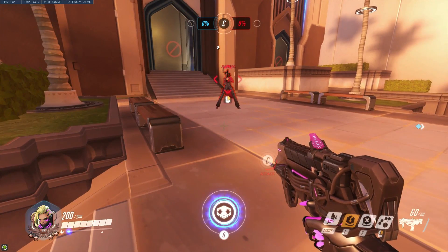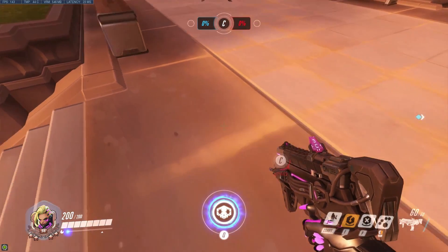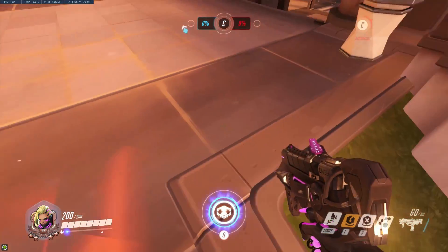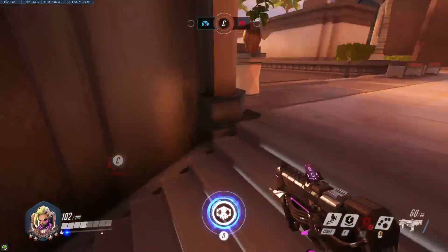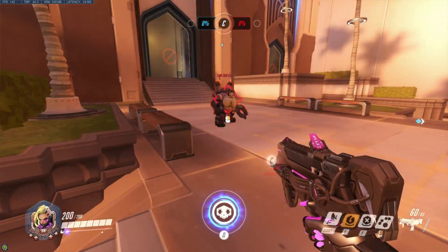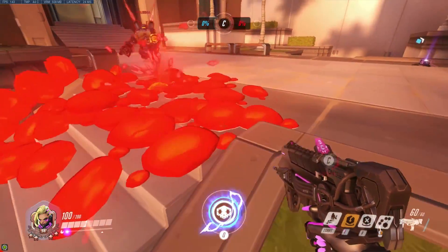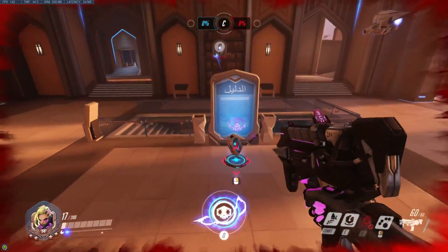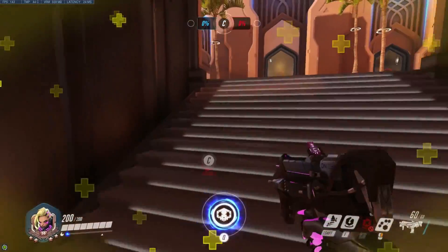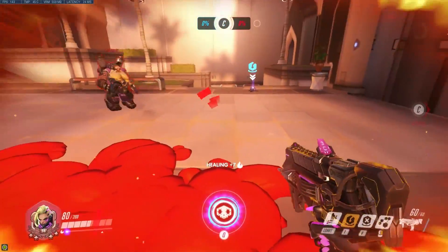Now let's go on to Ash — her dynamite ability does damage over time with the fire effect, and again if you translocate, that fire effect is completely cleansed from you. Mei's slow was mentioned, but Torbjörn is also another hero that has a fire effect alongside Ash with his ultimate. Yet again, once you translocate, you no longer take damage over time.